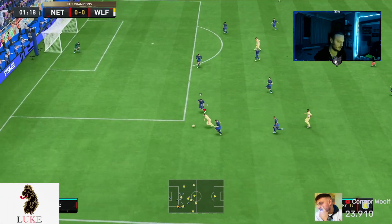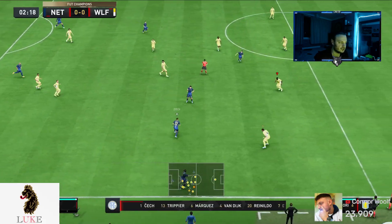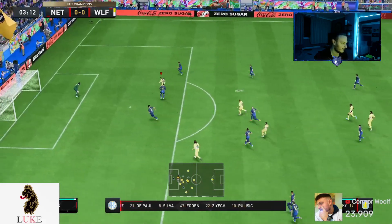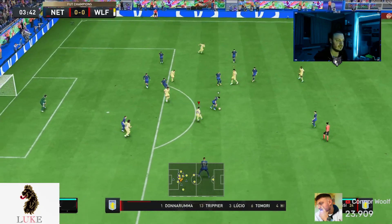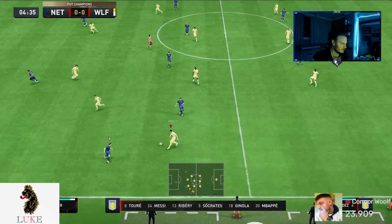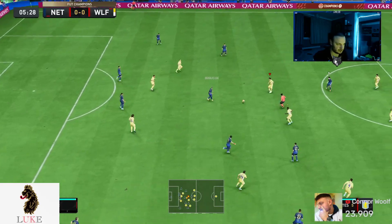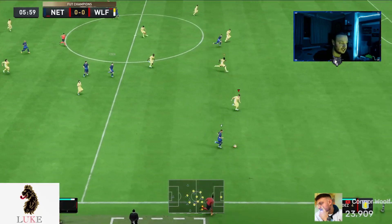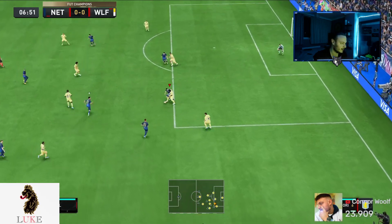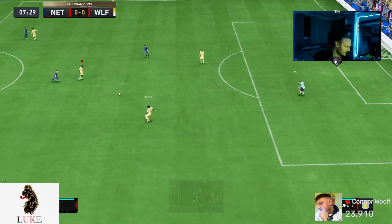I absolutely love the 4-1-2-1-2 Narrow formation. It's definitely top three. I think there are four key formations this year. The three key ones for me are the 4-1-2-1-2 Narrow, the 4-2-2-2, and the 4-3-2-1. You can see here how Messi is playing in that left central midfield position — very key in terms of the rebrand coming back. And if you don't want your fullbacks involved in the attack, leave the CAM on Stay Forward because it will give you another option.